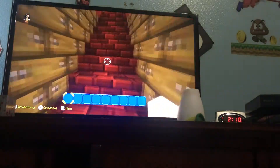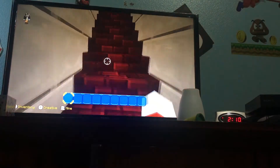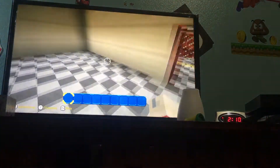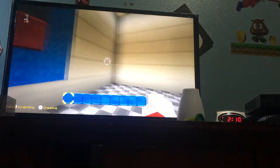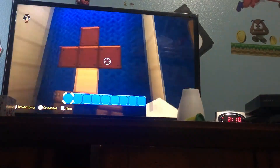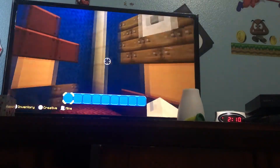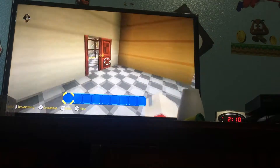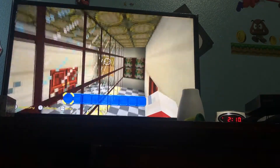Now we're going up. This leads to the stairs. This is Tall Tall Mountain, this is Wet-Dry World, and this is Tiny-Huge Island — you can see the size of the Goombas. This is the mirror room, and this is the Luigi painting right there, and right there is the Wario painting.